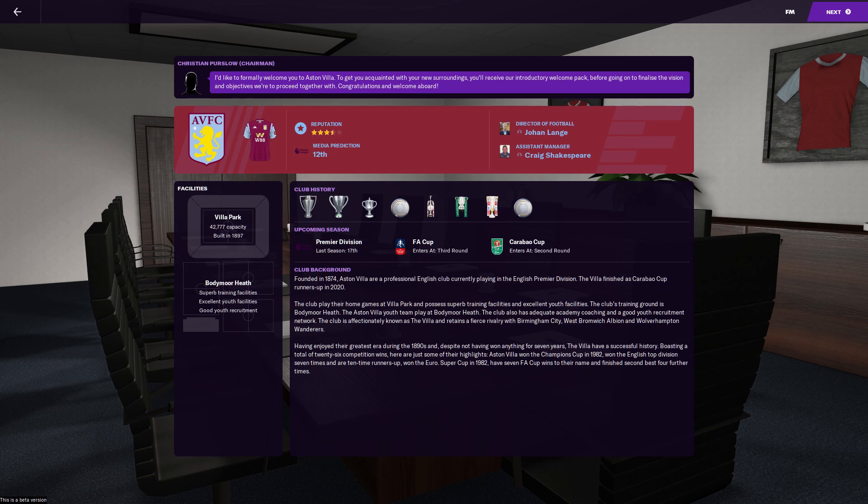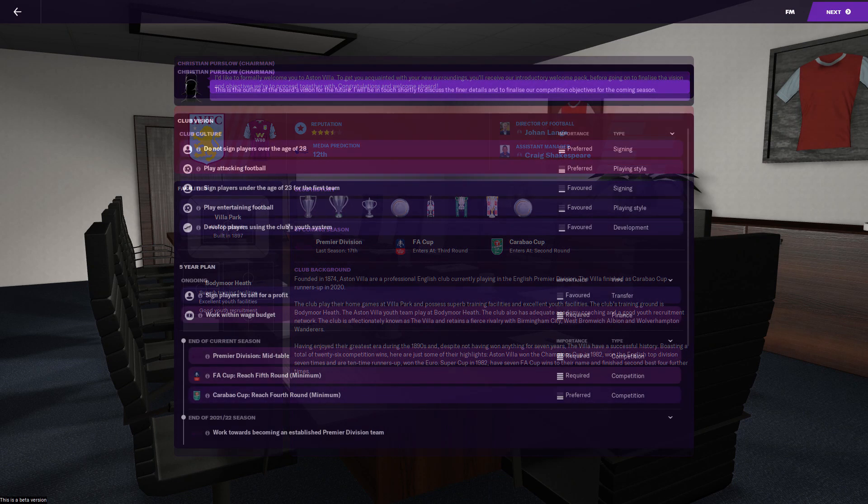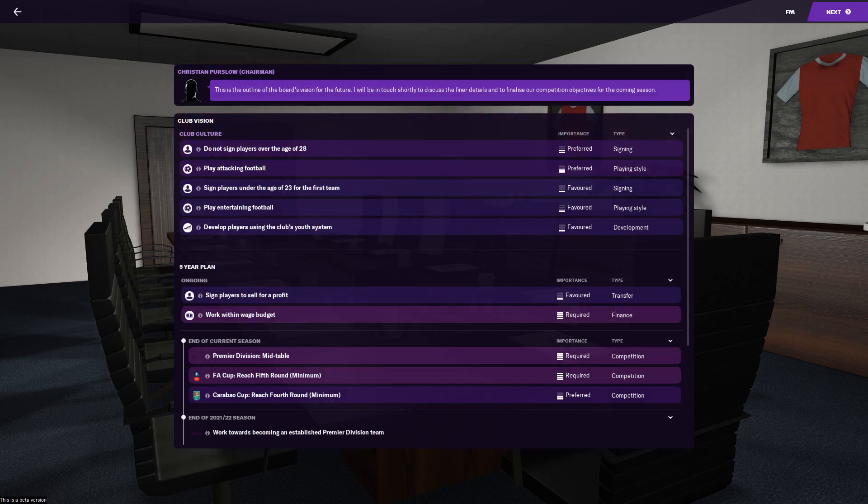So this is where you, the new manager, come into the picture. You have just been appointed manager, and the fans have high hopes that you will be the new Ron Atkinson. As you sit down for your first meeting with the board, two things become clear when you look at club culture: the board wants you to play attacking football and they want you to do it with young players. Developing players through the youth system and refraining from signing players older than 28 suggests that the Villa board want to build long term from the ground up.